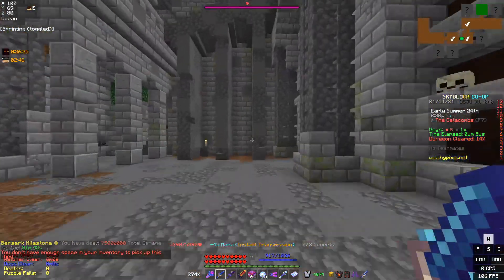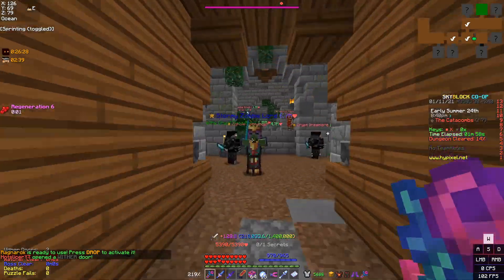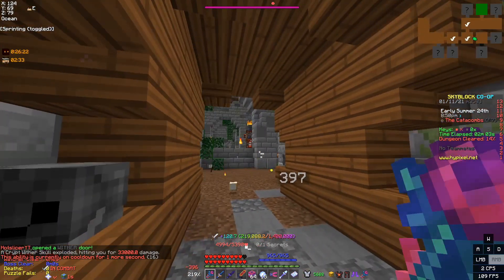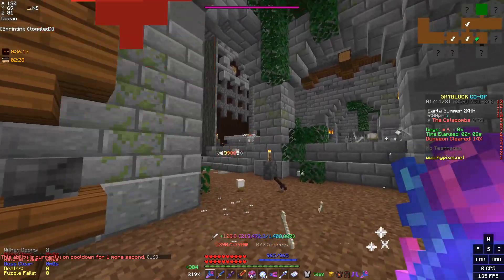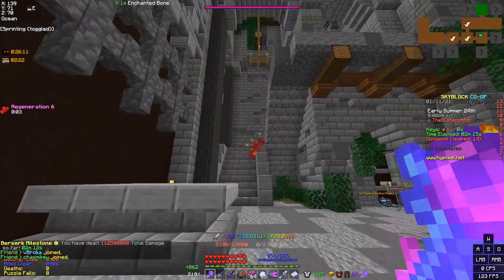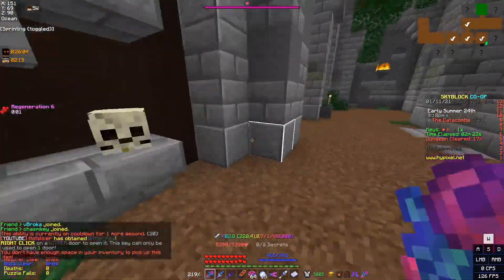As you can see, I'm taking some damage but I'm instantly getting it all back from lifesteal. There are a lot of skeleton masters here — this room is very deadly. The Flower of Truth is probably the best weapon for frag running if you don't have a Hyperion, because you can throw the flowers super far and clear out the skeleton masters. As you can see, I cleared them all out and we have the wither key.